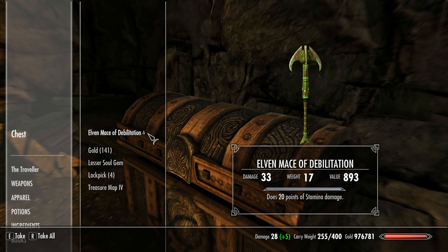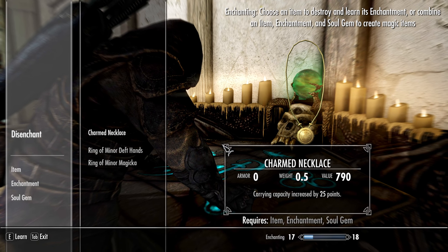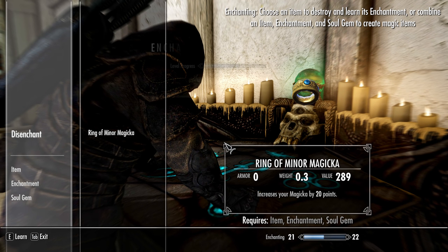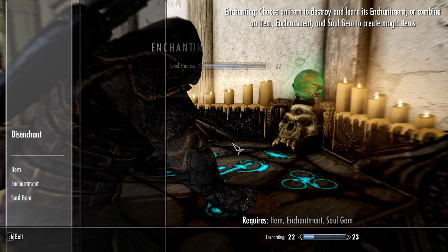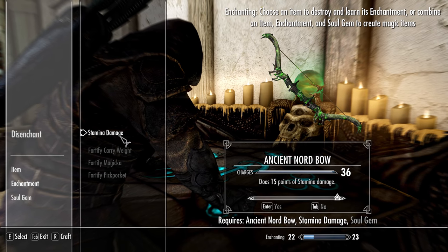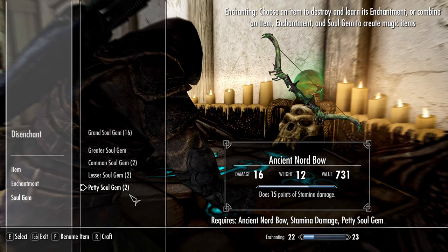Instead of having the grind be going out and trying to kill legendary enemies, the grind for Skyrim gear was often levelling up enchanting to the max, and then choosing what effects to put on items. You could learn various enchantments by breaking down pre-enchanted items with the effect you wanted to learn, meaning you still needed to acquire initial pieces but weren't constantly on the hunt for them. This gave the player a lot more control over what their equipment would end up being.